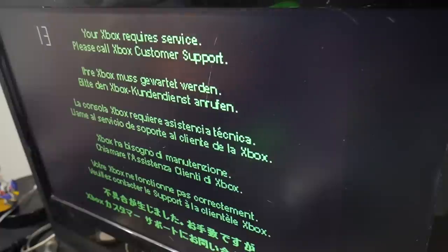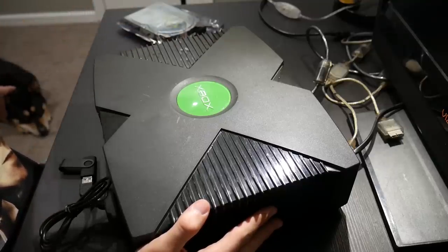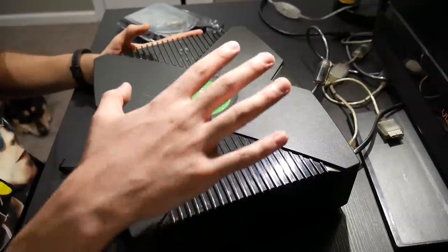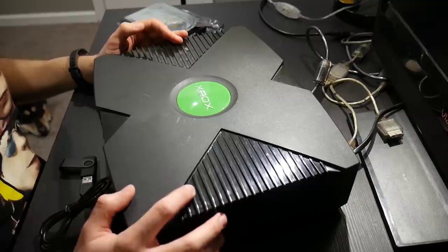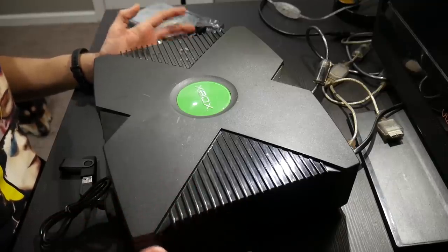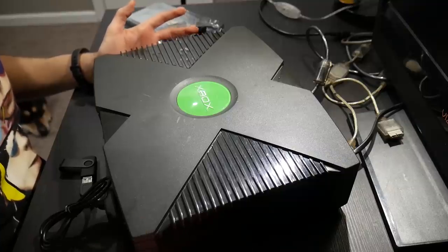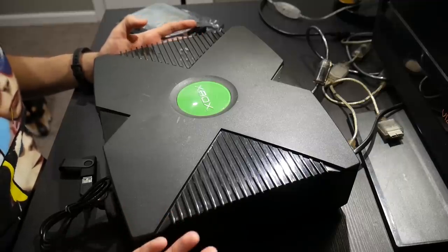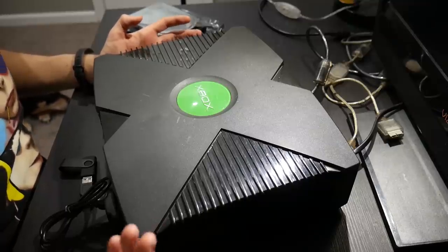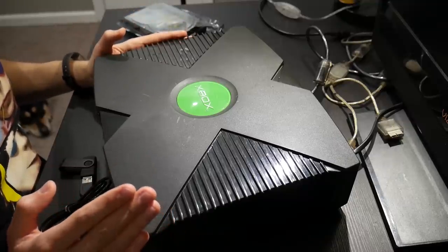And we get an Error 13. Error 13 is related to the hard drive. The issue here is that I have an upgraded hard drive — I updated this to a 250 gigabyte drive, which is just fine — but the problem is this hard drive does not lock. To boot up into the regular Xbox BIOS you have to have a locked hard drive. The fix would be to lock the drive, but this drive is not lockable unfortunately. The other fix would be to put in a lockable drive, but this hard drive has been fine and I really don't want to go through that effort.